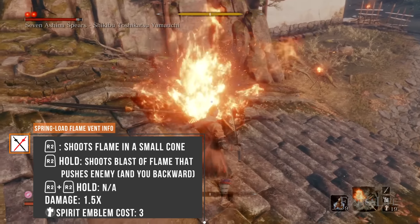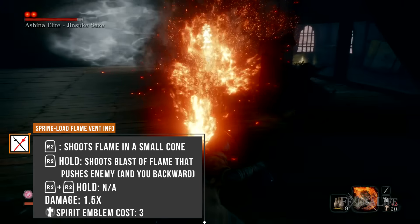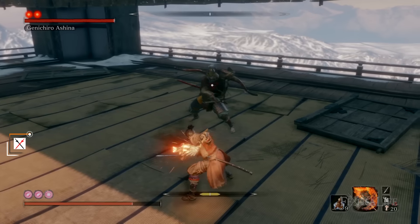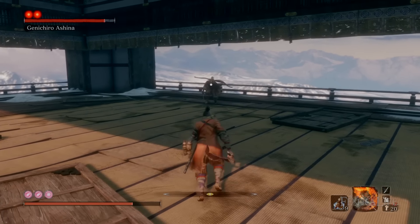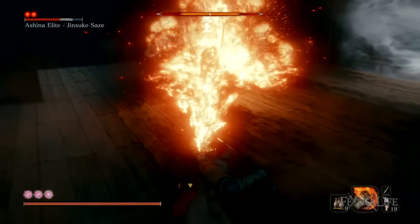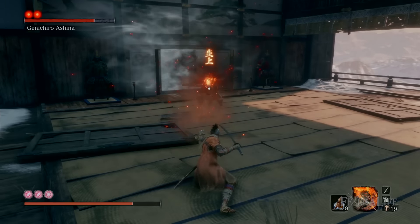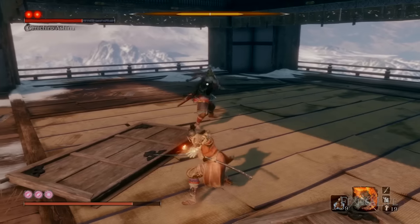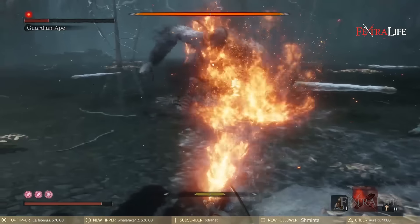The Springload Flame Vent is the first upgrade, and it's a very good one. This version of the tool not only deals about 50% more damage than its predecessor with a regular R2, it also allows you to hold R2 to do a much more powerful Flame Blast attack that will push you backward, knock the enemy down if it can be, and likely set them on fire in one blast. This attack has a longer windup animation making it harder to pull off, but does twice the damage of the normal R2, and that is before you include the damage that burning will do.